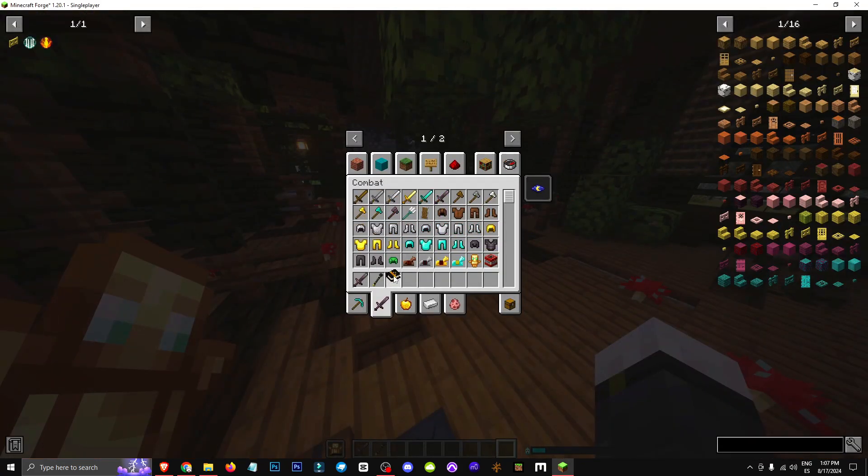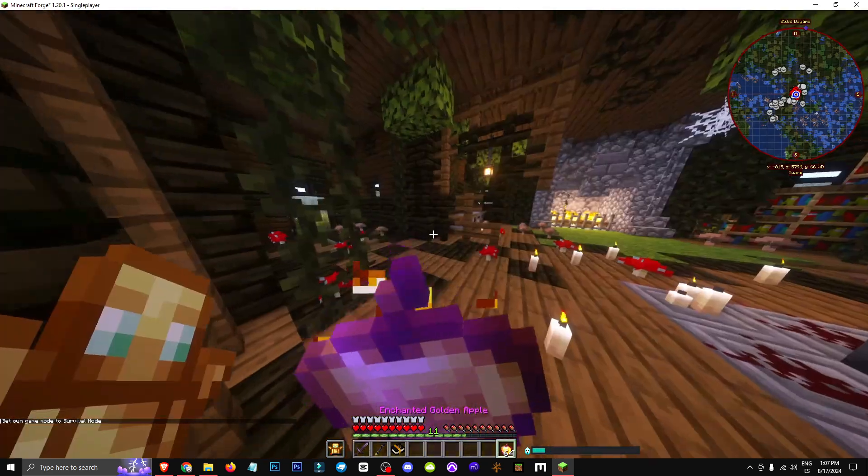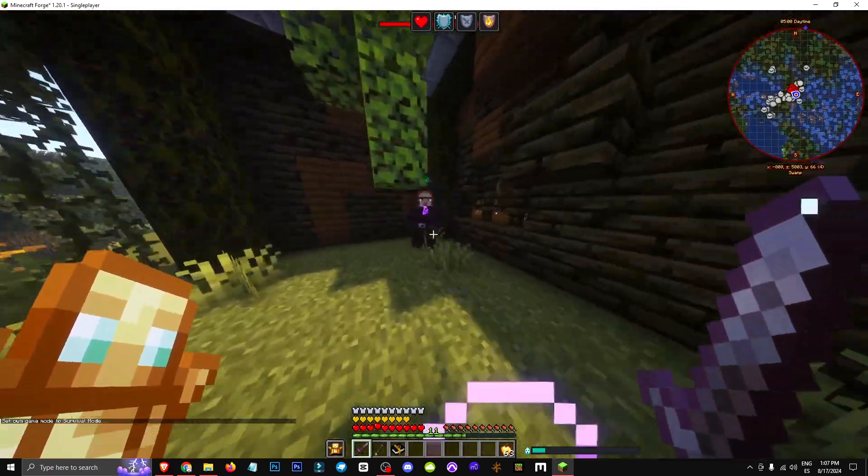Let's use cheats so you can see how it works. This isn't a tutorial on defeating her, but let's check it out. I'll eat an enchanted apple, use a netherite sword and armor, and find her — she'll probably spawn outside. Here she is.